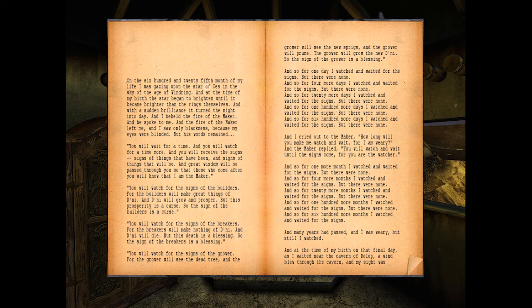'On the 625th month of my life, I was gazing upon the star of Cess in the sky of the age of Windering. At the time of my birth, the star began to brighten until it became brighter than the rings themselves, and with a sudden brilliance it turned the night into day. I beheld the fire of the Maker and he spoke to me, and the fire of the Maker left me and I saw only blackness because my eyes were blinded, but his words remained. You will wait for a time, and you will watch for a time more, and you will receive the signs - signs of things that have been and signs of things that will be, and great wisdom will be passed through you so that those who came after you will know that I am the Maker.'